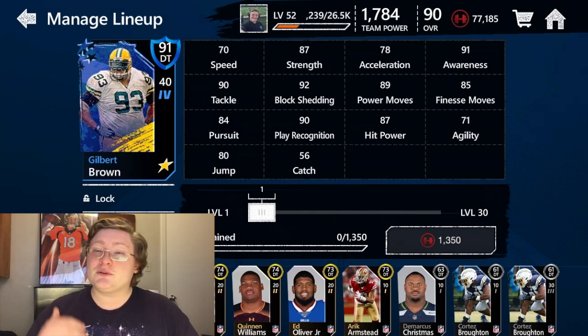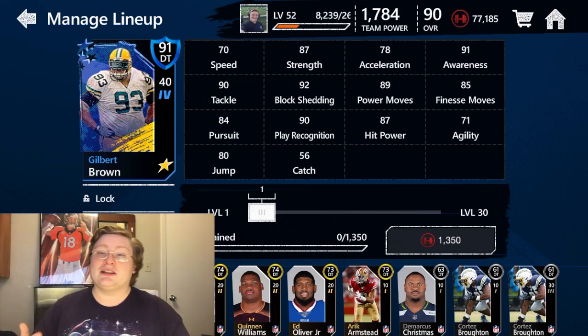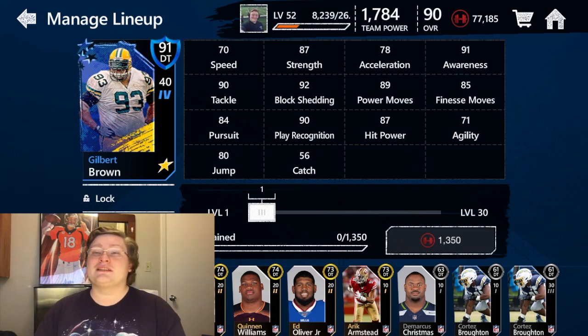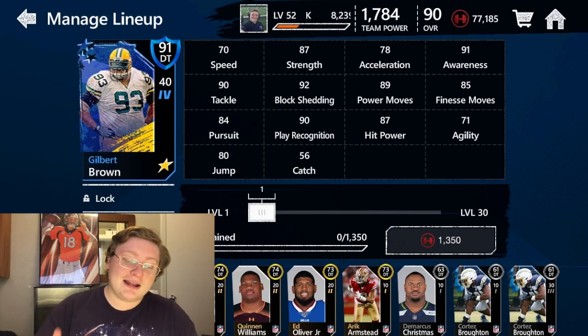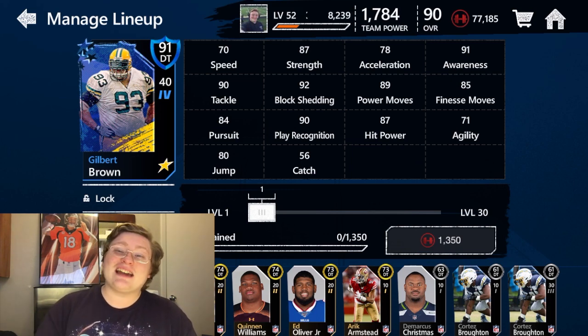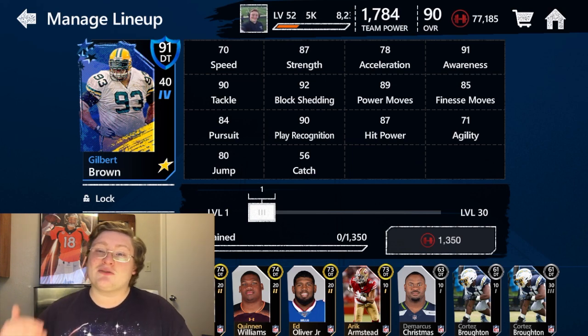He also has 87 strength, which is really good — that means he's going to be able to power through offensive linemen. 78 acceleration is a little low, kind of goes in with speed, but speed is not a big deal for defensive linemen. Their goal is just to power through offensive linemen, tight ends, and get to the quarterback and running back. 91 awareness is really good — that means he can easily read what the quarterback, running back, and tight end are doing, making appropriate cuts and reads to make huge plays on defense.